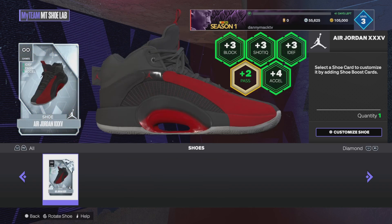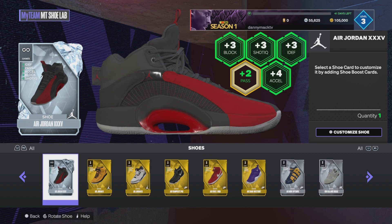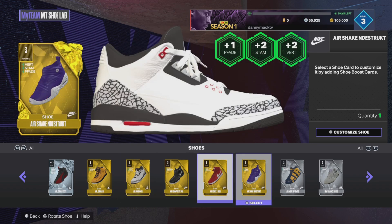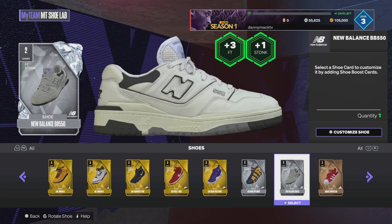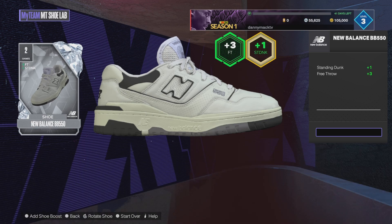I'm a little confused but we're gonna figure this out. So if I say customize a shoe, I'm gonna pick this one here — it's a New Balance BB 550 that I got for two games. I'm gonna try to customize this one. It's already got standing dunk plus one and plus three on the free throw.